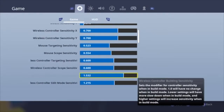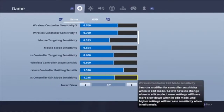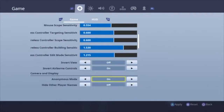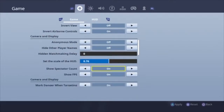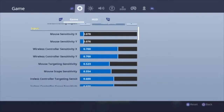My building sensitivity is 1.532, and then my edit mode sensitivity is 1.2. Everything else is normal. So those are my basic sensitivities.